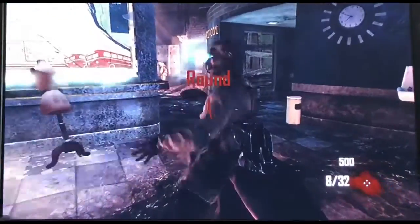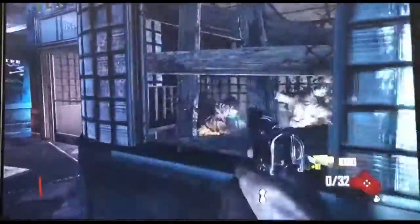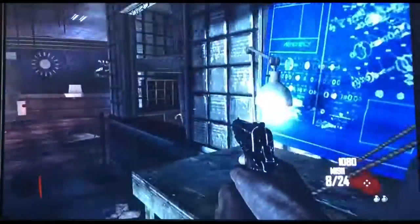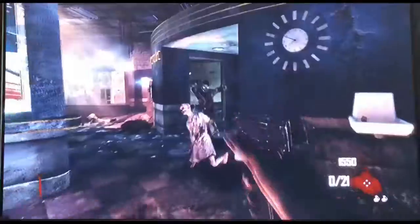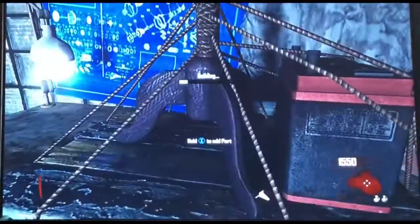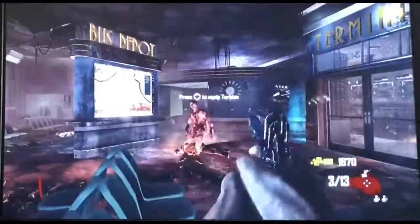All we really need to do from this point — we're getting started. To get the Ray Gun, the first thing I need to do is finish off this round. Now complete the device. This is the device — take the turbine. But first I need to end this round. That's the first thing I need to do.